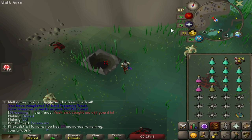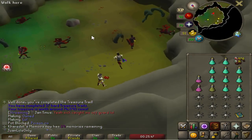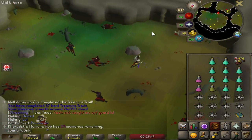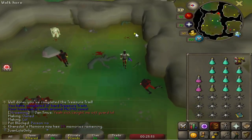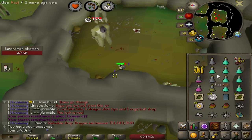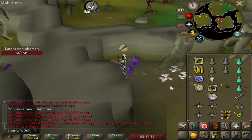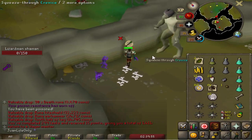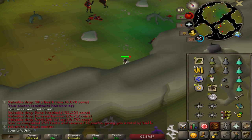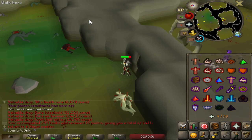I definitely would rather do this than go to the canyon, because that's super crowded and you're probably going to get crashed all the time. This is a nice and chill way to do it. Oh my god, a spirit seed! Alright, just finished my first ever shaman task. It took about two hours with the blowpipe using mid-level darts — it's about 100 kills an hour at my level.